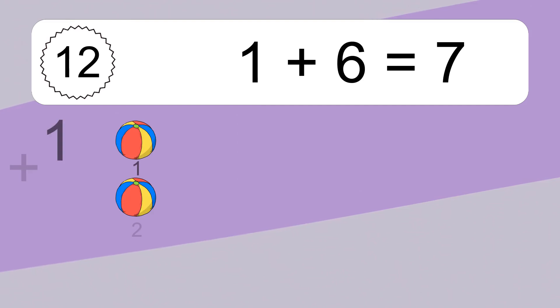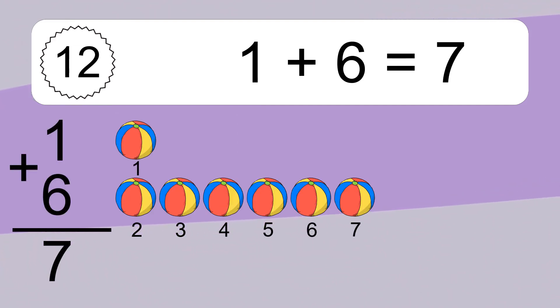1 plus 6 equals what? 1 plus 6 equals 7. Let's count it. 1, 2, 3, 4, 5, 6.